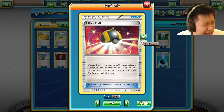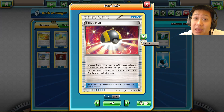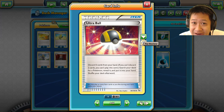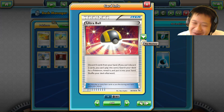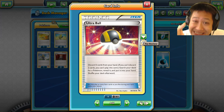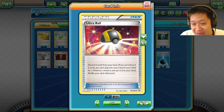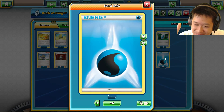Speaking of which, Ultra Ball: Sycamore gives us cards in hand but maybe not the right cards. We still need the right Pokémon and energy. Ultra Ball will get you the right Pokémon — you discard two cards, but you'll refill next turn anyway with your draw supporter. You get the exact Pokémon you want, which is why it's in every single deck as a four-of.